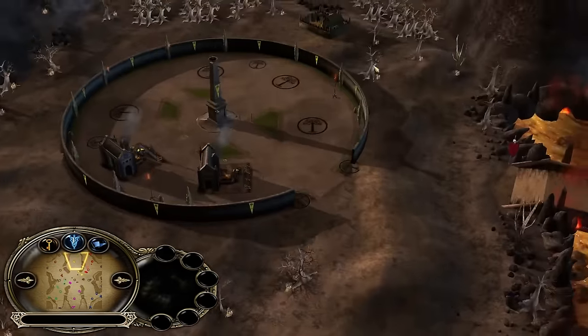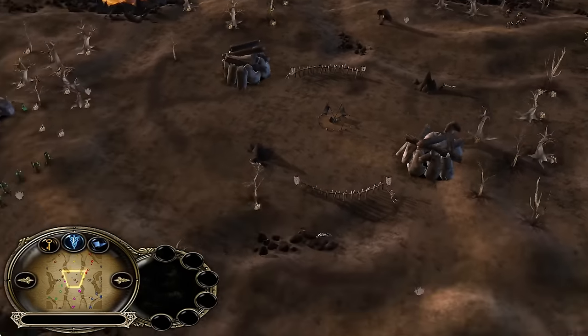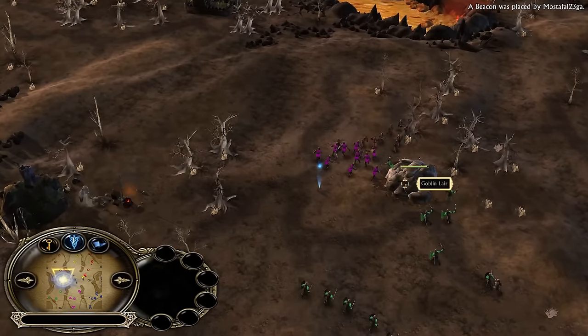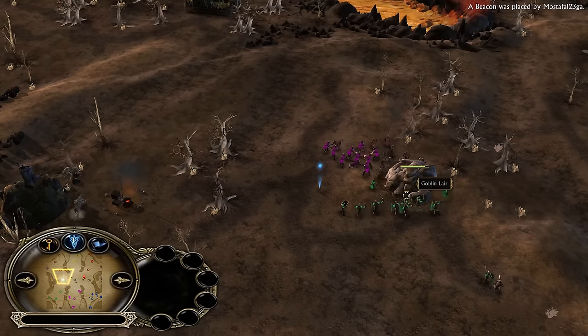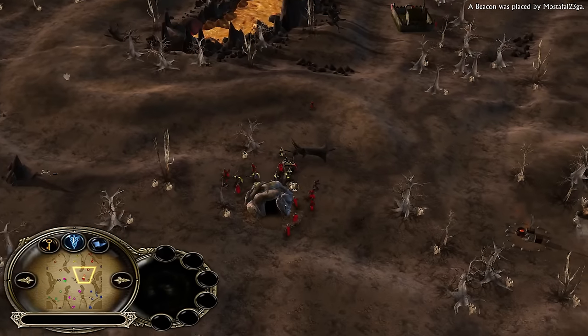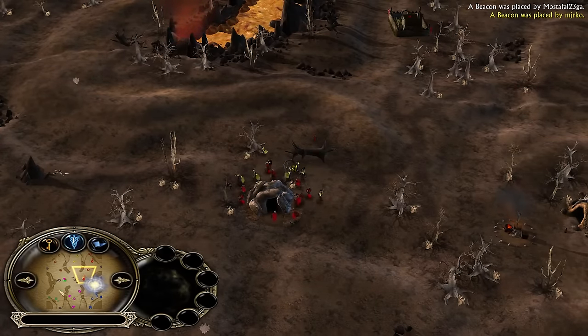I feel bad for this guy because right in front of his base there are two trolls hunting and protecting the settlement. The first fight of the game is going to be for this goblin there, and it's hard for me to catch every single action in 3v3s. They are creeping this one — yellow and red are in one team.